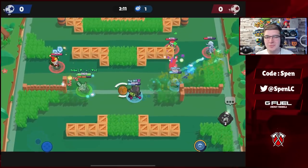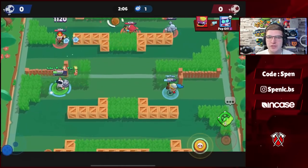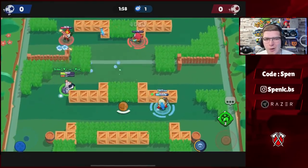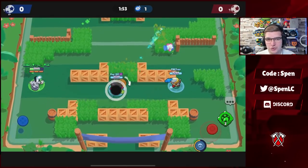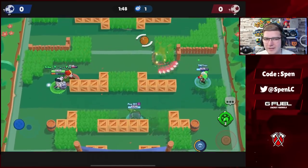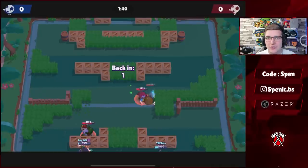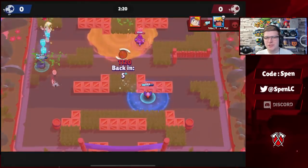Next up, Dynamike. In terms of gadgets it's an easy choice — the Stun gadget is by far the better option; a lot of times you can just confirm the kill with it. For star power, I know it'll cause a little drama in the comment section because a lot of people love Dino Jump, but Demolition is by far the best star power for me — just allowing you to one-shot some different brawlers. Dynamike is actually secretly becoming an off-meta pick in competitive, and that Demolition star power is the main reason it can one-shot enemy brawlers.